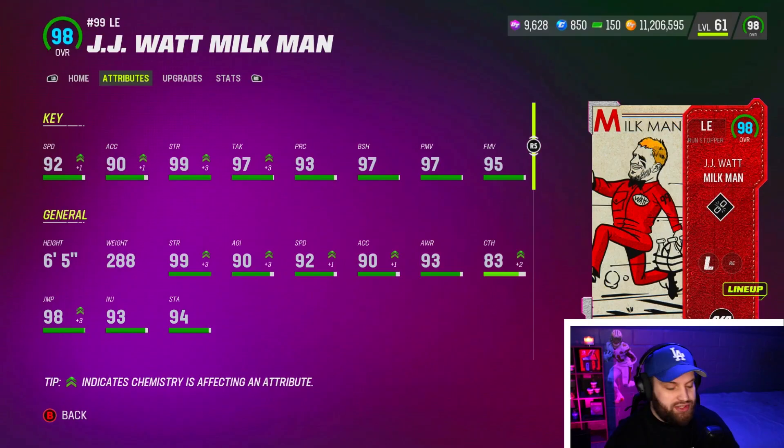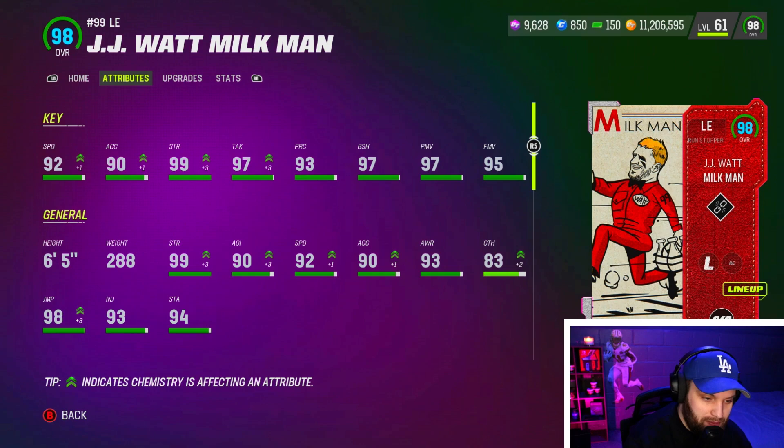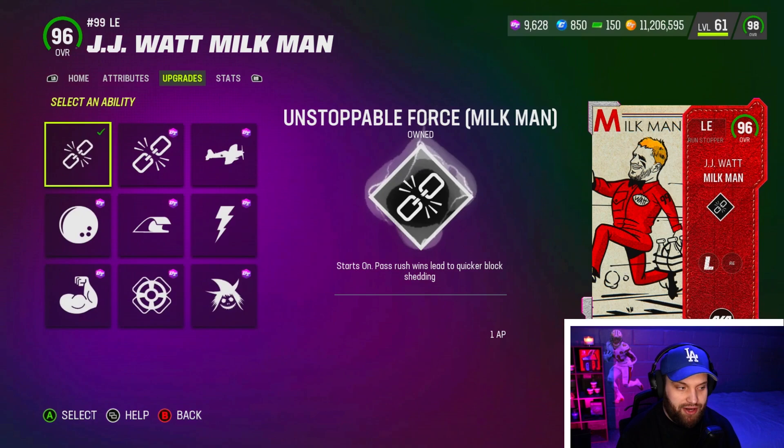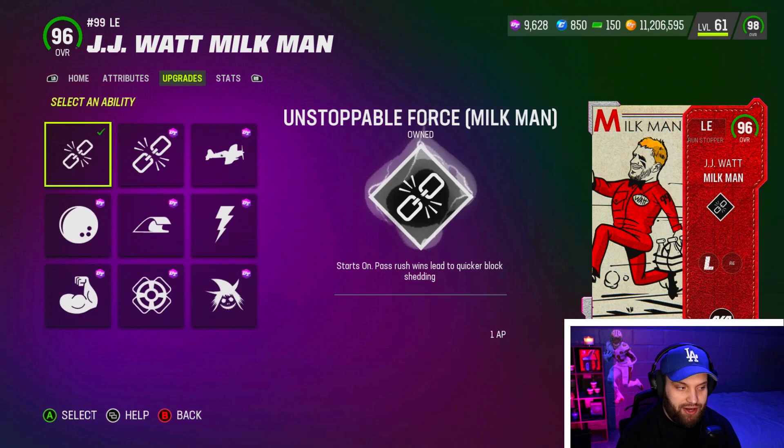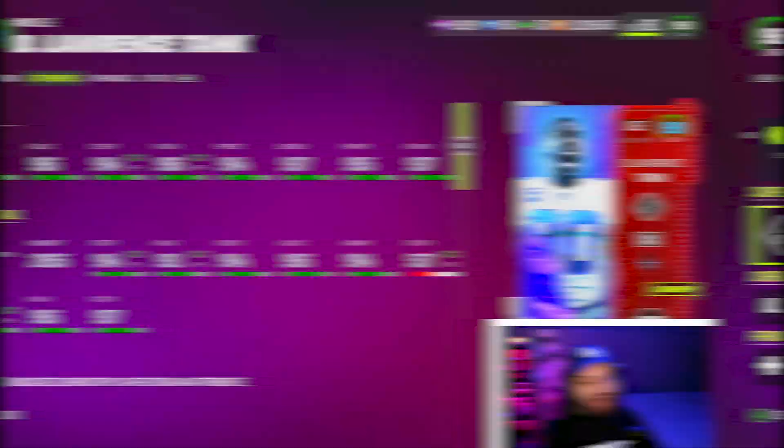We all know about the Milkman — everybody's been using him, he's been the best pass rusher in the game for a while. There's only one reason: the Unstoppable Force X-factor. It's been broken — it's the only discounted pass rush move that is not counterable, the only move in the game not countered by an offensive line ability. That's why he's been broken.